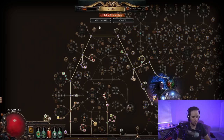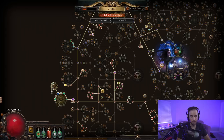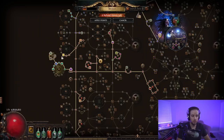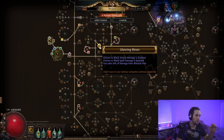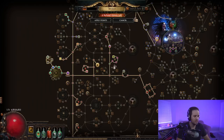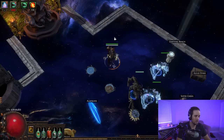Grab some regeneration and life, then come up for life and chaos resist. Grab the Righteous Army node. Fill out cluster jewel nodes early on. Come down for life. If you're using a staff you can use the block staff nodes; ignore them early if using a wand and shield. Come down and grab Glancing Blows along with all of this life — Glancing Blows is super strong while it's still on the tree. Blocks remove all damage, and this only takes it half the way, so you'll have double chance to block and only take 50% damage from blocked hits. Grave Pact nearby gives all the accuracy the build needs plus some damage. Then grab Call to Arms, which allows us to use Enduring Cry instantly.